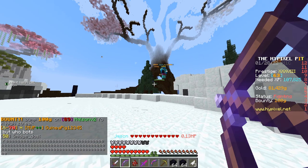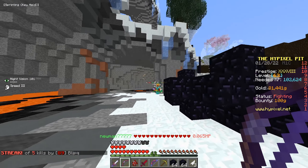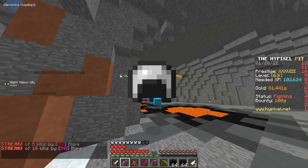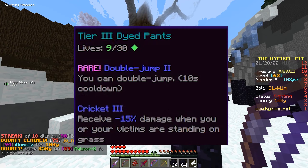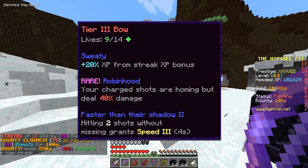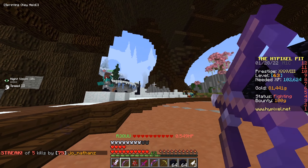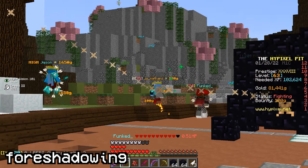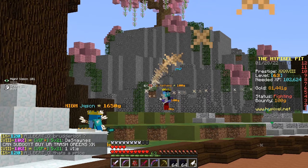The High Pixel Pit has three main items that you could get and now you can't get that actually have use: iron helmets are useless, Double Jumps which let you double jump, Robin Hood which is the bow that homes its arrows, and Trot Armor which is just diamond armor but better. Anyways, I have all three of those.